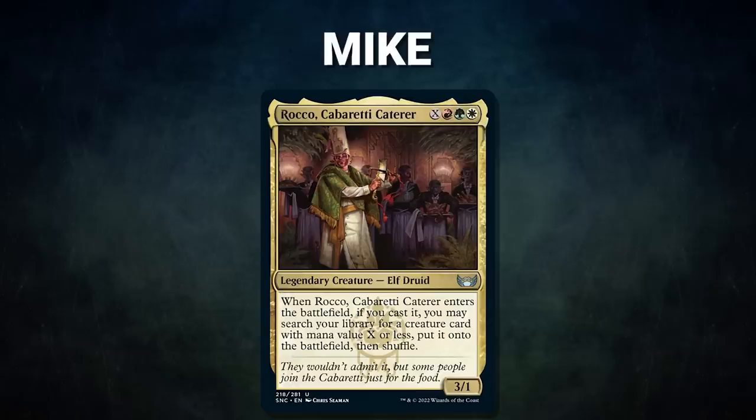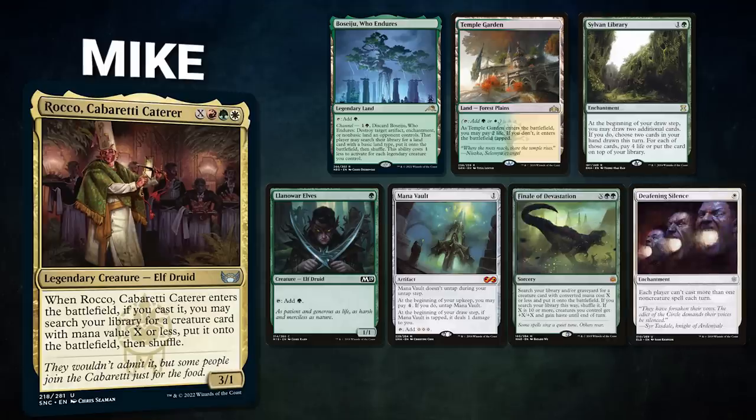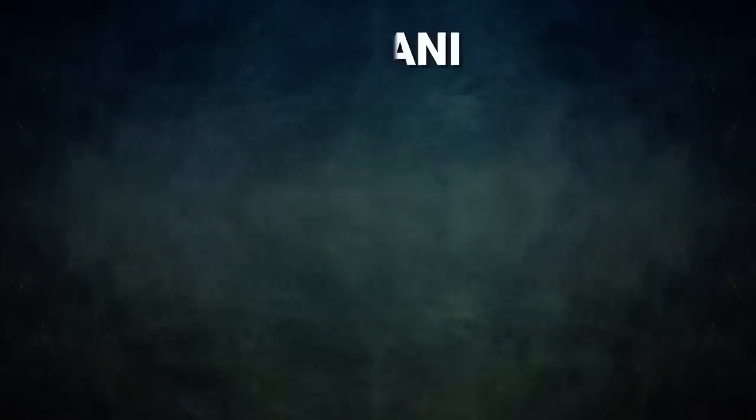First we have Mike, piloting Rocco Cabaretti Caterer. This deck seeks to win through a number of creature loops including Gotos Helm, Kiki-Felidar, and Food Chain lines. Mike's opening hand contains a Boseiju Who Endures, Temple Garden, Sylvan Library, Lanowar Elves, Mana Vault, Finale of Devastation, and a Deafening Silence.